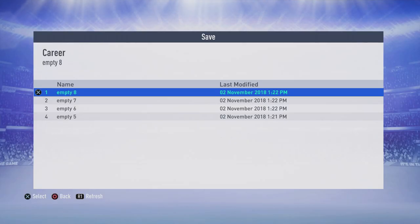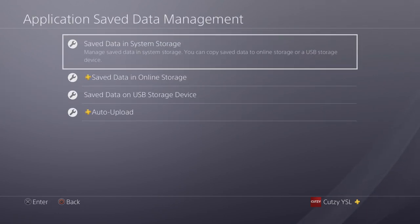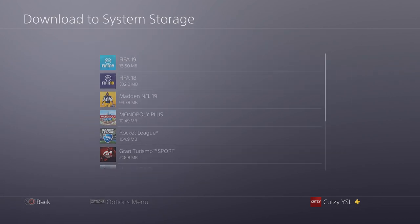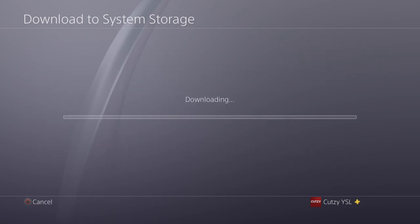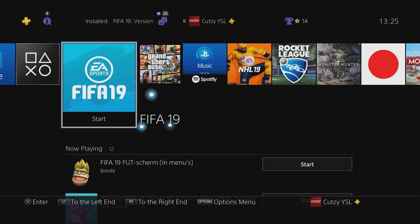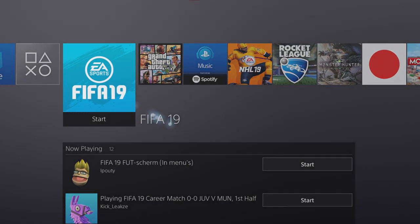Now if you only want eight save slots, you are almost there. You want to go back into application save data management on your PS4 - we're bringing back those backed up career mode files. I saved them up on PlayStation Plus as cloud storage. There they are, empty one to four. You can download them now - they will save onto your console's hard drive. For those of you who are very happy with eight save slots, then you are done here. You can load up the game and it will have eight save slots.